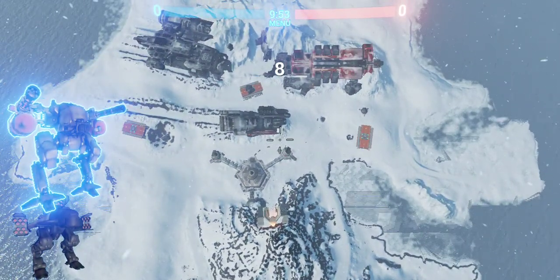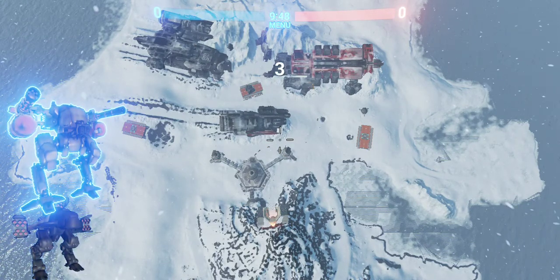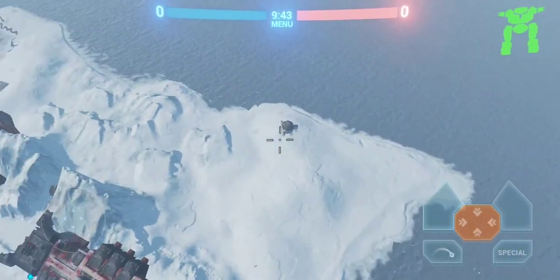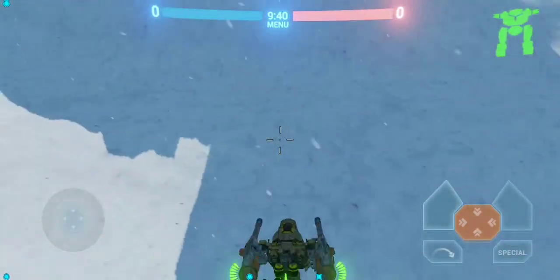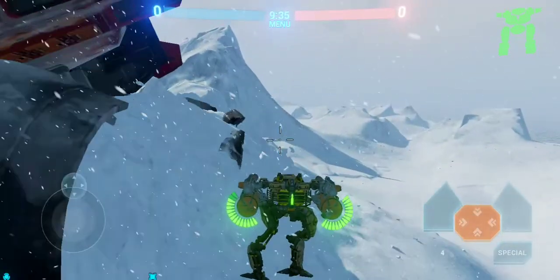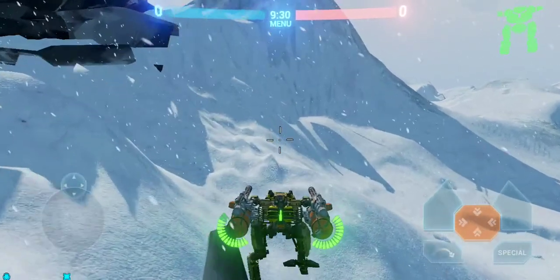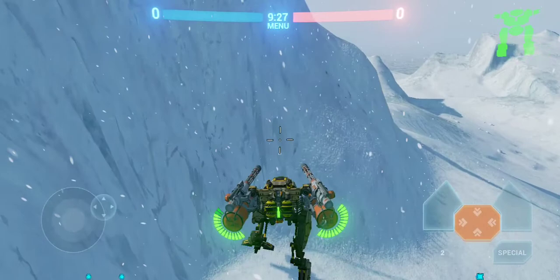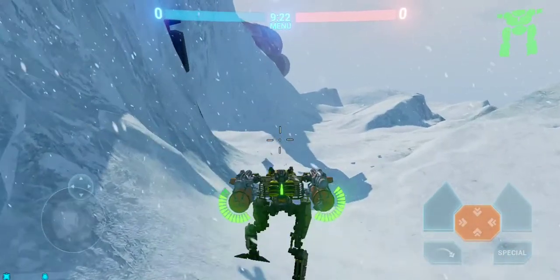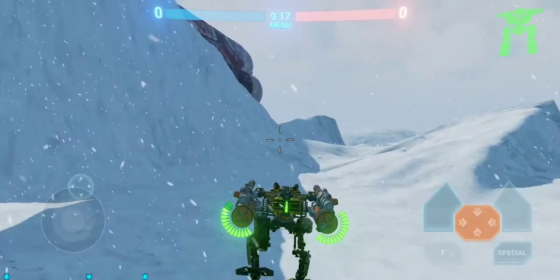Let's go ahead and start with my scout here. Scouting plays a big, important role — you can't really see where their players are until one of your team members has them in radar range or line of sight. Even if you have line of sight, you can see when I go up in the spider bot and go to do some sneaky stuff — you can see them. Like that guy, I just had him up in line of sight.